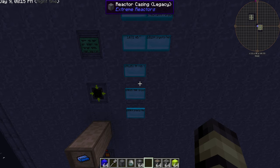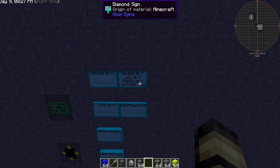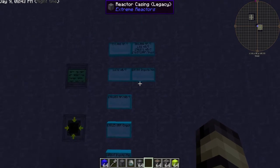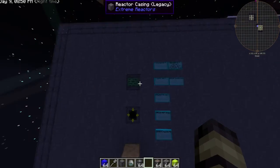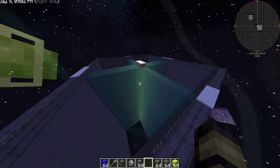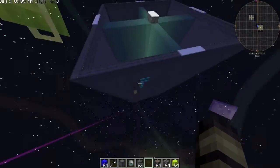That extra 20k per millibucket adds up to around 20 million RF per ingot compared to the previous setup, which is quite a lot. Comparing 20 million against 178 million, it works out to just over 10% more power per millibucket — so that's a solid improvement. Sorry, math is hard on the fly!